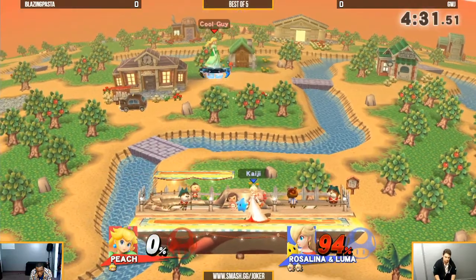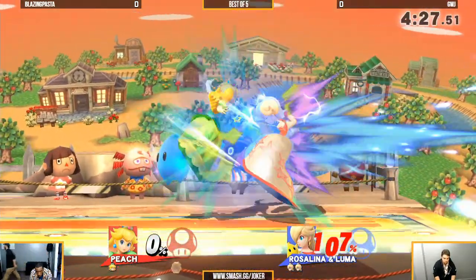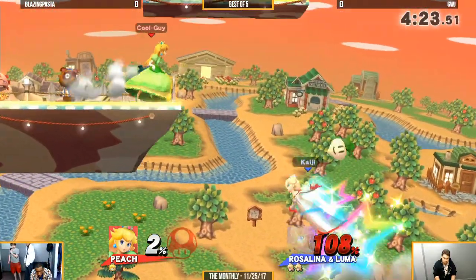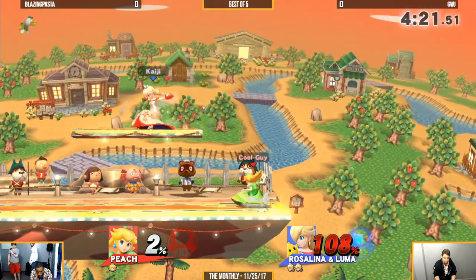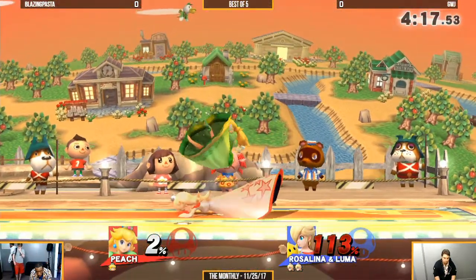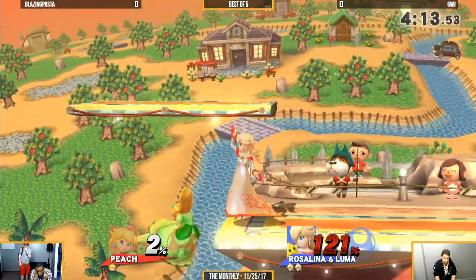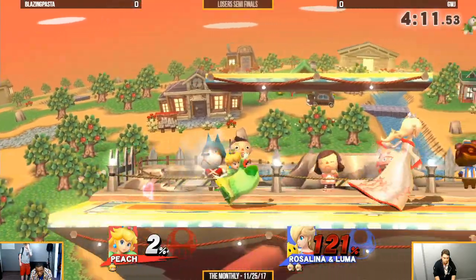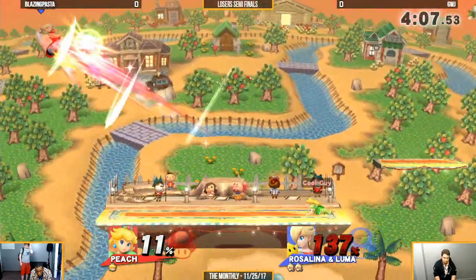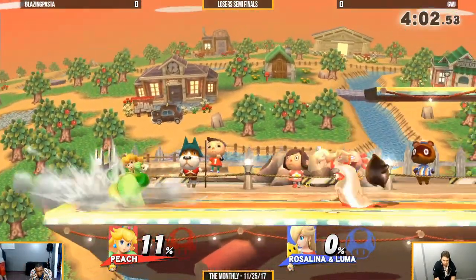There's the up smash. Peach Bomber can be a safer move, but it's still kind of reasonable. It takes Luma out quickly. Peach has kill power — went for the up beat kill. It can be kind of tough to find, but there it is, from downtown. Peach takes it with a forward air. That is her kill power, basically.